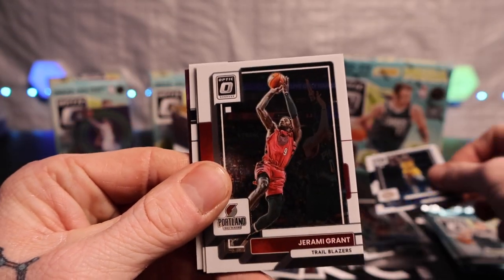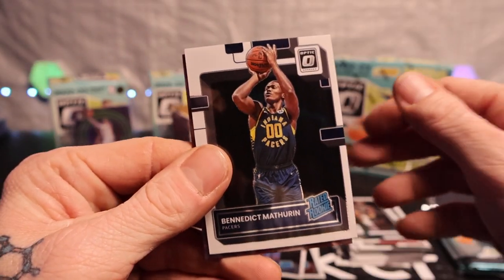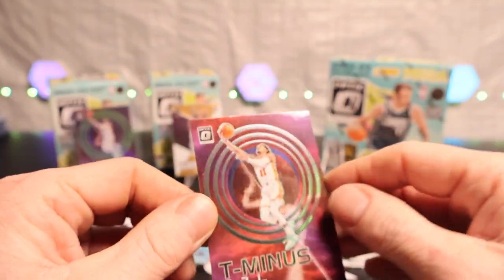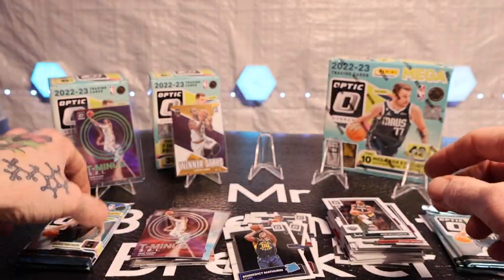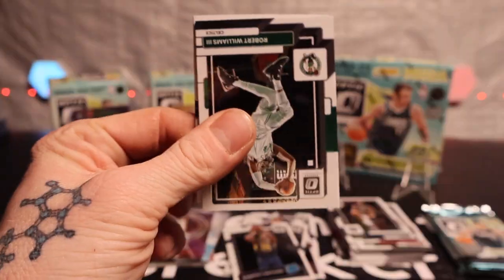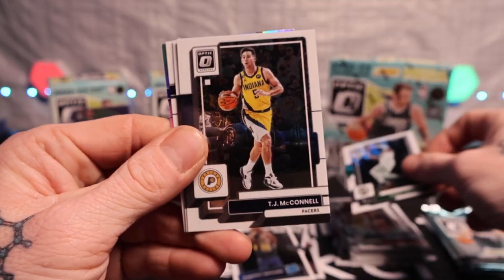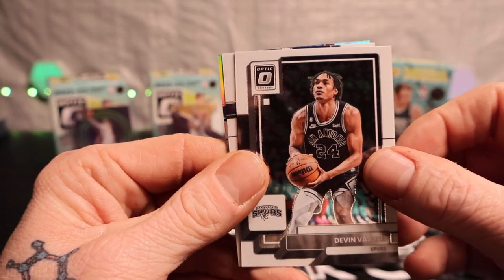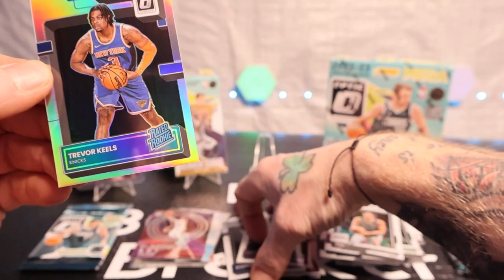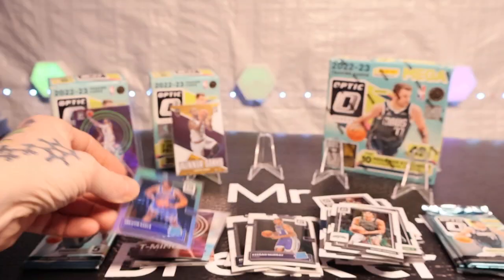Got Buddy Heald, Jeremy, Zion, Benedict Mathurin again, Trey Young on the regular one — not numbered. I definitely like pulling this D-stock here. Got a radio rookie Robert Williams, TJ McConnell, Devon Vassell, Keegan Murray again, and Trevor Keels — pulling the same ones anyway. Nice card there though. Alright, halfway through with this one.